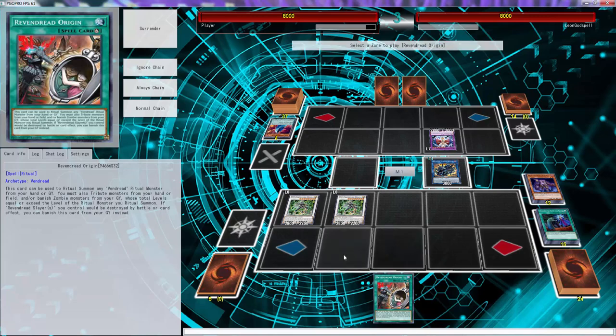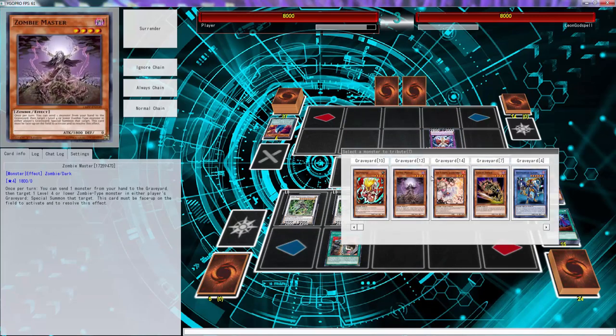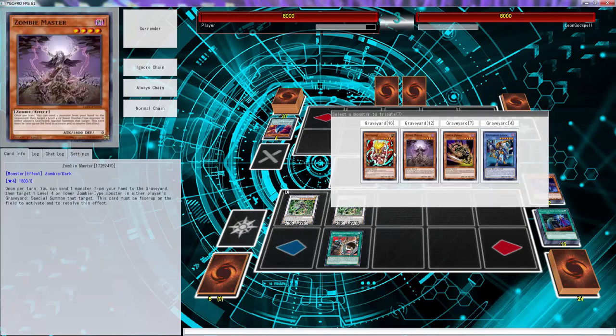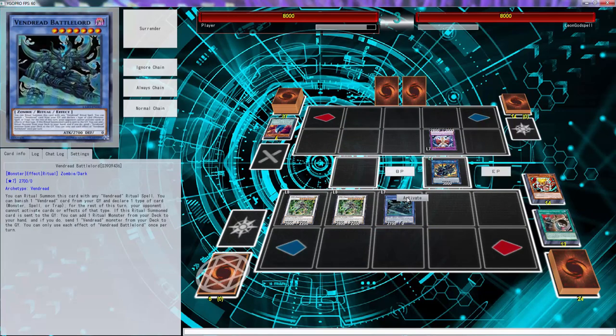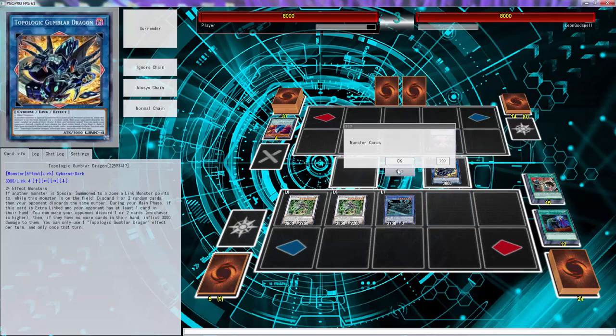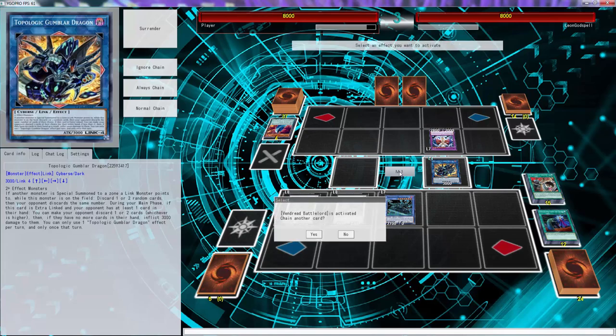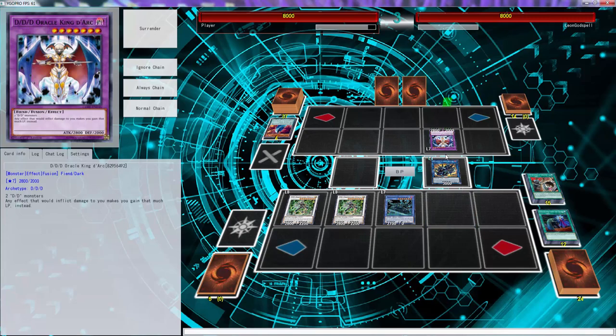He had everything ready — he could have normal summoned Kepler, used that to search any DDD, activated Swirl Slime, fusion from his hand. He could have ditched those two, special summoned, done some real shit with that. He definitely could have came back and whooped my ass. But we're going to go Battle Lord, banish Ash Blossom and Shooting Doji because we're fun and fantastic. We'll use this, banish origin, call monsters. That's pretty much game.